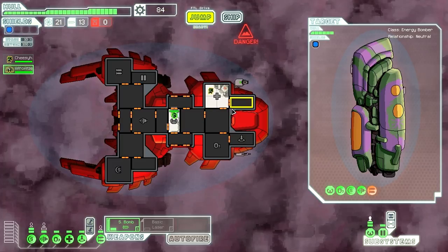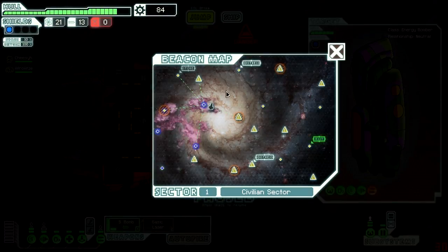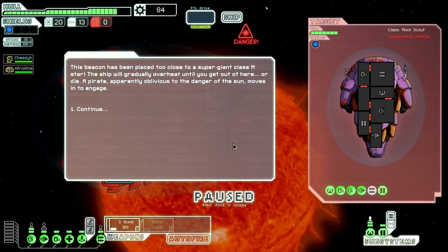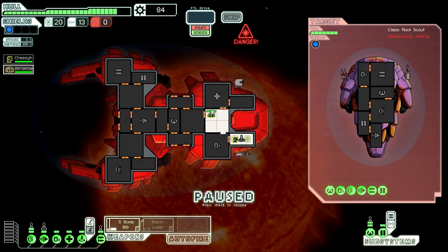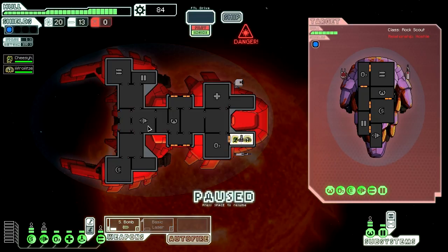I'm going to go to the sun. This is not good so far. I'm going to open doors because fires are going to be coming — just open them all, and keep the teleporter room. Let's jump into their captain's room again. They have a Zoltan and an Engie — these guys should fall pretty quickly.